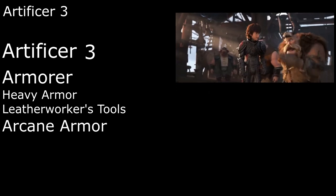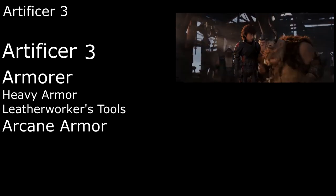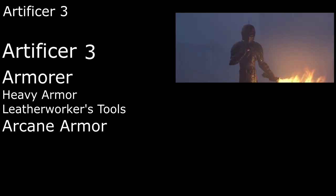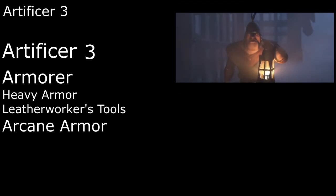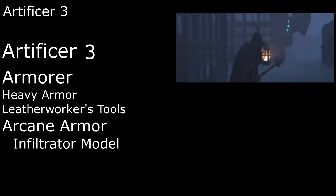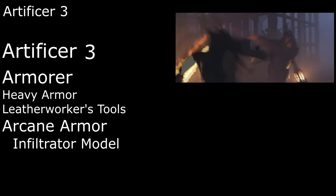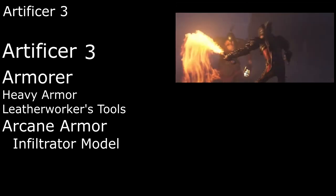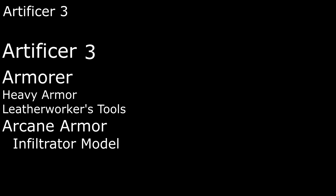Hiccup actually wears two different armors in the second and third movies — in two it looks like leather and in three it's basically full plate — so I'm going to split the difference and call it Scale Mail for the pun. Both scale and plate have stealth penalties though, and we need to be stealthy to free captured dragons, so we'll make our armor into Infiltrator Armor to eliminate that disadvantage. This also increases our walking speed by five feet and gives us a Lightning Launcher, a ranged weapon that can use our Intelligence for its rolls and deals 1d6 lightning damage on a hit. Once per turn we can also deal an additional 1d6 damage to a creature we hit with it.